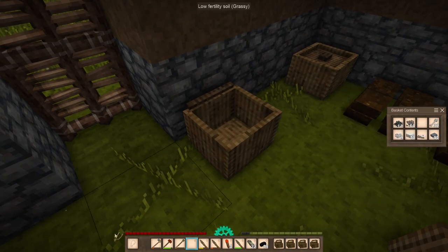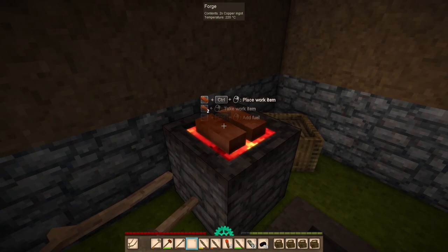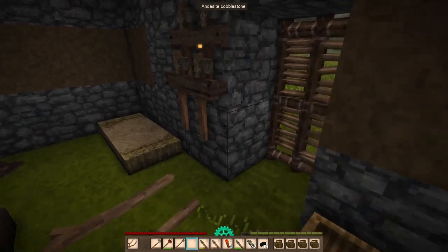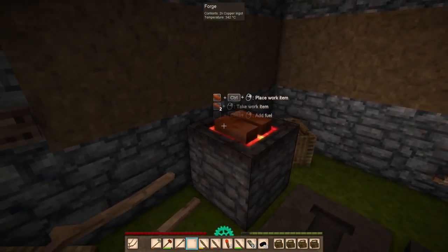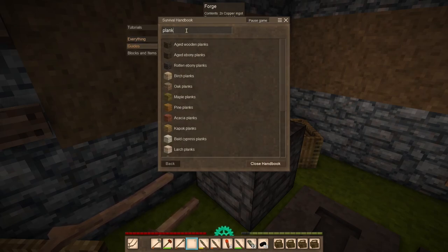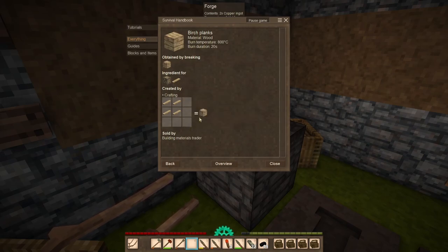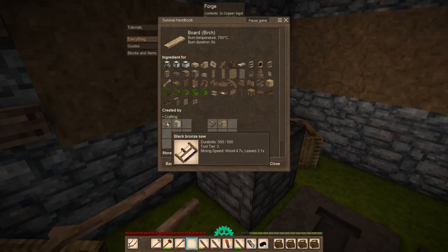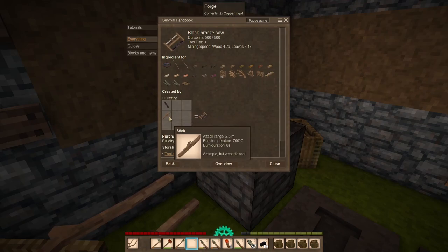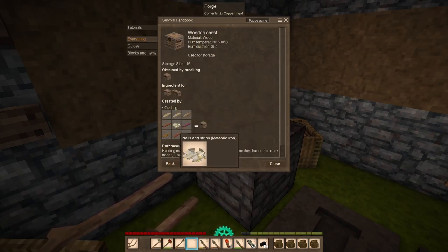Let's get our hammer first because we're going to need that to forge. Let's light this up - they should start to glow. I'll probably need my tongs again. Then we can make the saw, and once we've got the saw we can start turning logs into planks and make boxes. Let's make some pine boards. Looking at the crafting, to make a saw we just need the blade and a stick. But for a wooden chest it looks like it needs nails and metal strips - okay, that's changed.